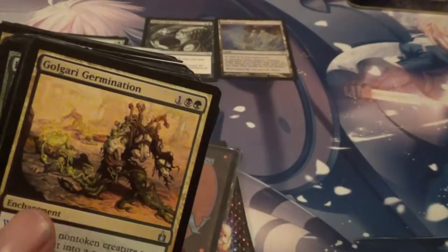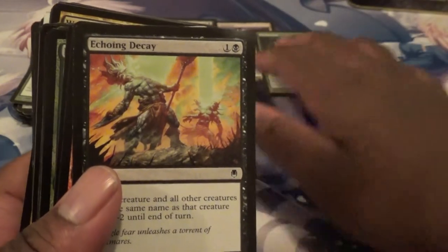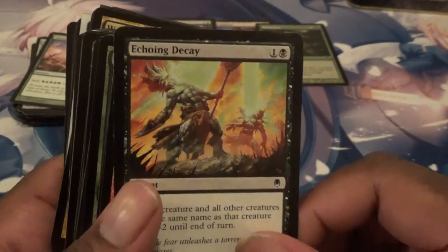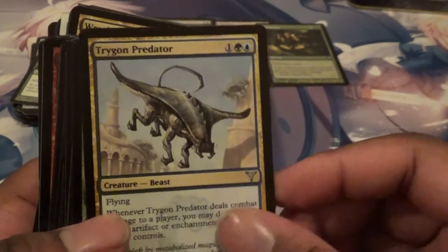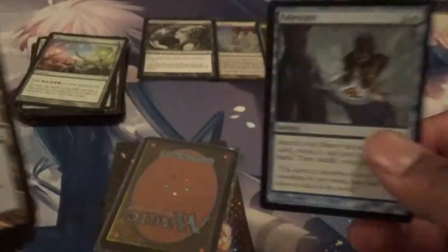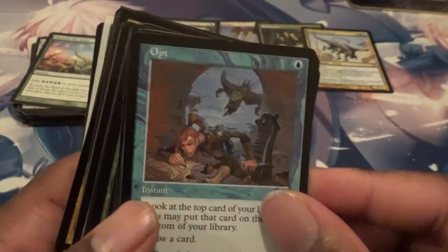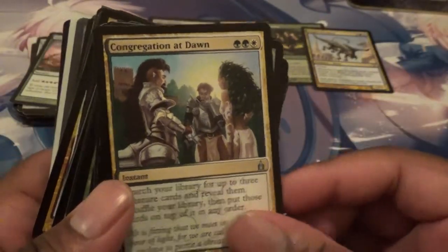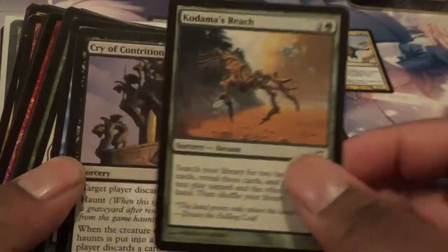Next we have a Dowsing Shaman. Golgari Germination. We got a Harmonize — Harmonize is always cool: draw three cards. All these cards have been reprinted so many times. Got Echoing Decay. Reroot. Another card I like — Trigon Predator. Indrik Stomphowler. Another one I like right there — Fabricate, go search for stuff. We got a Seat of the Synod. We got an Opt, which I see people play a lot nowadays, so I'll put that in the pile. Got a Congregation at Dawn — I've been looking for one of these for a little while. Got a Kodama's Reach, which is always a good favorite.